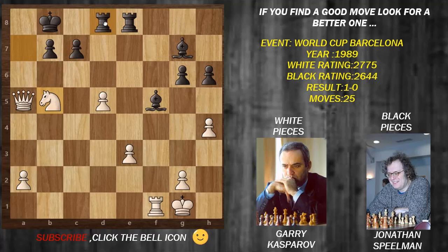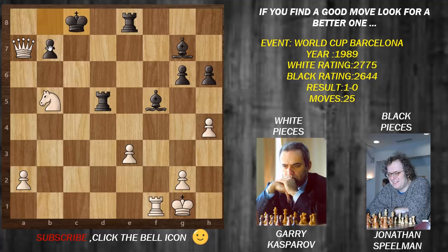Jonathan goes for rook takes d5, trying to pin the knight, but it doesn't work. Please feel free to pause the video and find the best move for Gary. The best move from here is c7 check. King a8 was played - the forced move. After queen a5 check, Jonathan resigned the game. The reason for resignation is that after king b8, it's forced, then queen a7 check, king has to move to c8, then queen a8 check, king b7, queen takes b7 check.